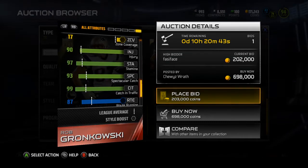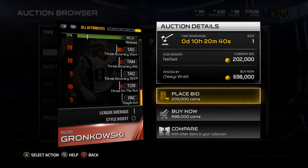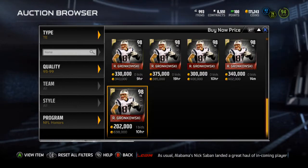90 injury, 97 stamina, 93 spec catcher, and 94 release. Pretty solid card overall.